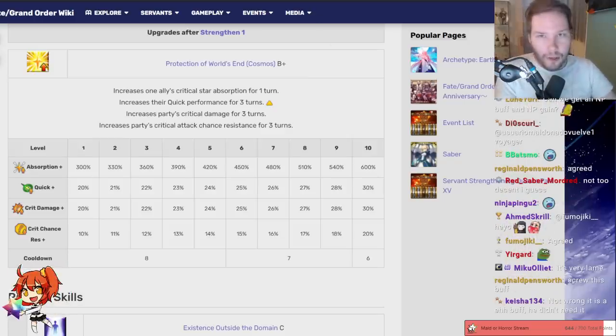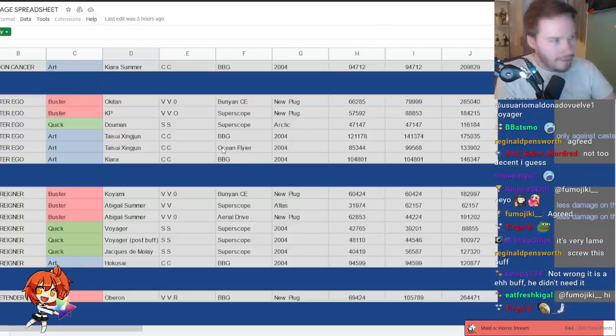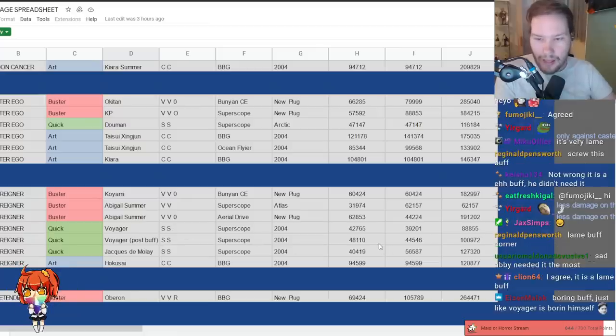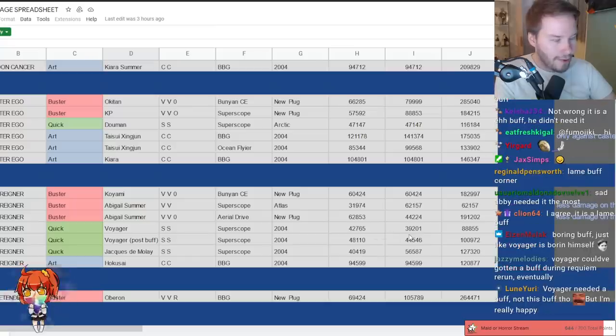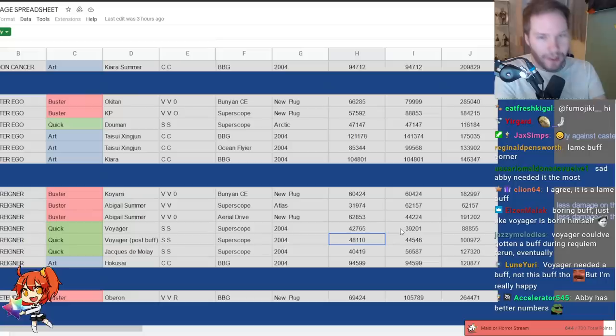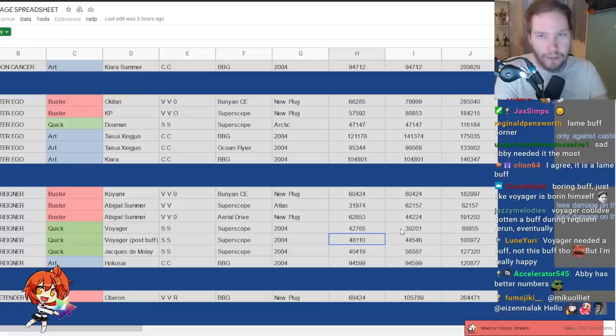Real brief before we look at the tier list — here are the numbers. Looking at the old and new numbers with the same setup, you can see the numbers are barely different. There's not a whole lot of difference especially on waves one and two; the damage increase is so minimal because again it's an additive buff to things he already has, instead of being multiplicative. This won't really change too much; if anything it's better for bosses, not farming.